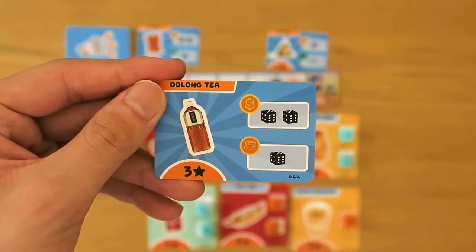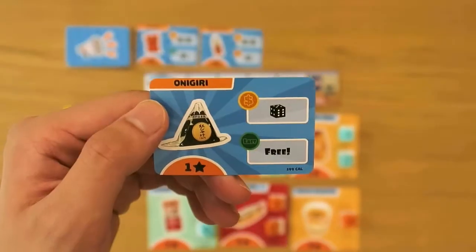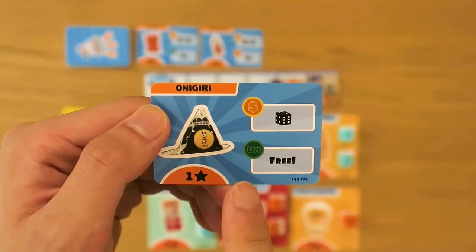Likewise, if you bought a snack, you may buy this oolong tea for 1 die. If this onigiri is the last deal available, you may take it for free.